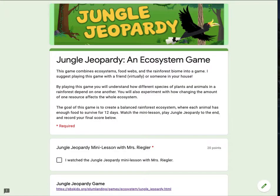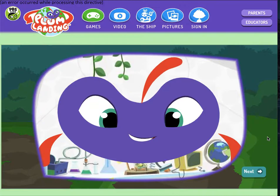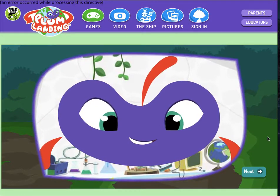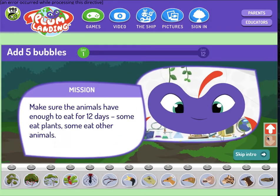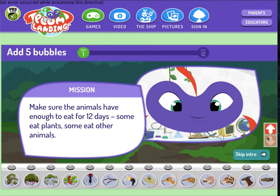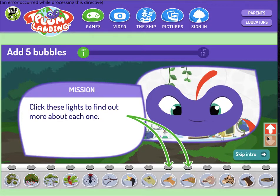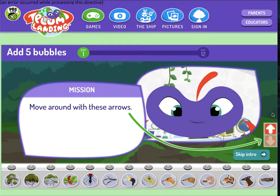From the quiz, you will click on the Jungle Jeopardy game — Jungle Jeopardy, an ecosystem game. Log in to save points or click play to start. I'm just going to click play and go over the directions with you guys. Welcome to the jungles of Borneo! It's the first day in your jungle. Here's your mission: make sure the animals have enough to eat for 12 days. Some eat plants, some eat other animals. To play, drag five plants or animals from these bubbles each day. Click these lights to find out more about each one. Move around with these arrows. Start when you're ready.